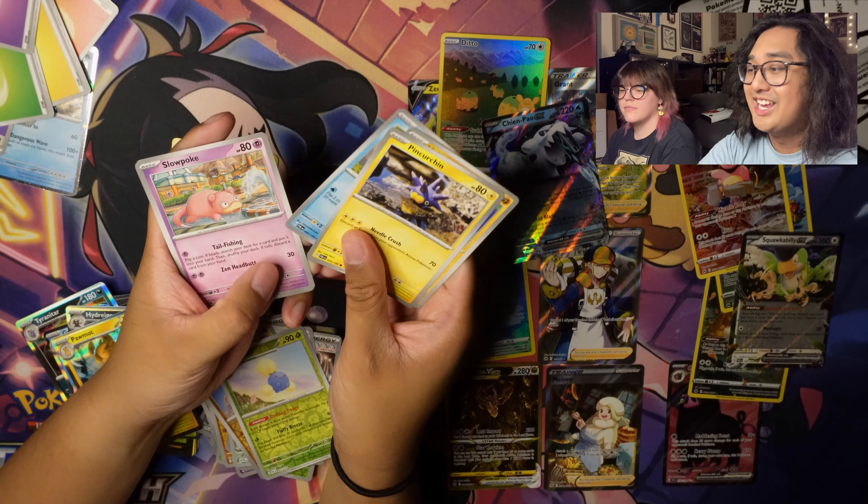Let me open this first then, we can end on you. From the pack: Litleo, Rockruff, Palafin, Larvitar — so sassy — Paldean Tauros, Practice Studio, Floragato, Reverse Holo Tinkatink, Reverse Holo Electrode, and Holo Baxcalibur.